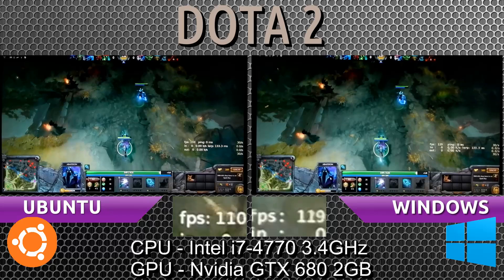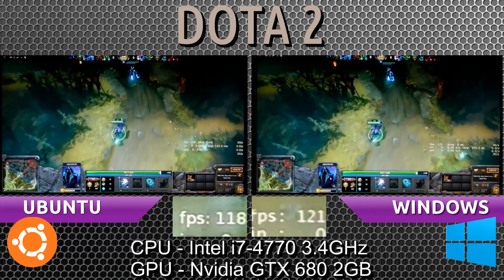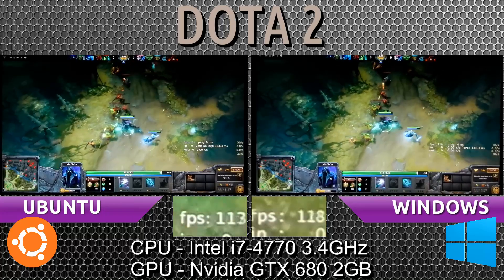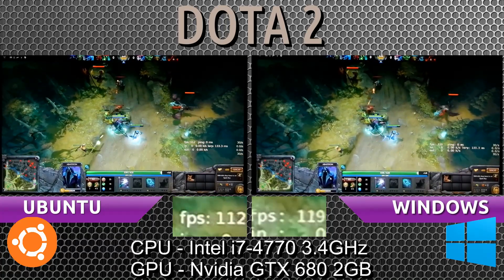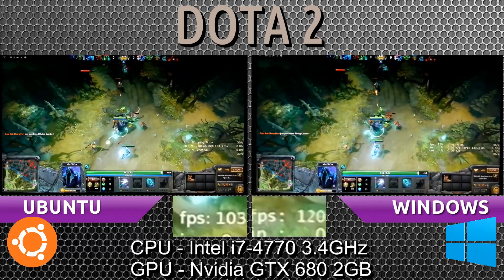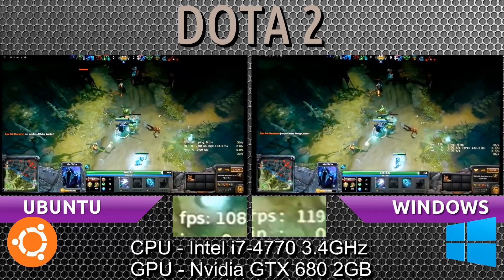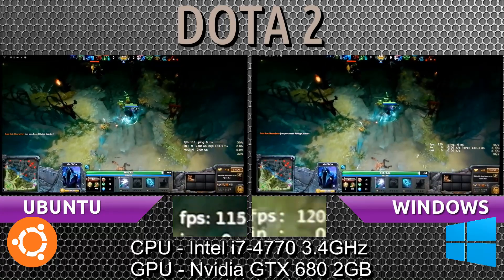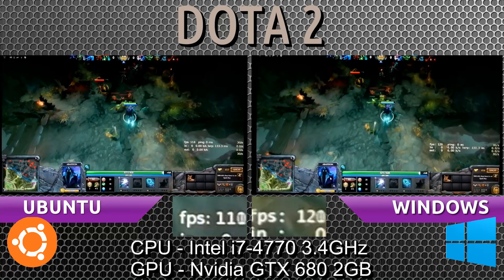Still 120 on both. Ubuntu is dropping for a moment there. It could very likely be the particle effects of the heroes themselves that's causing the frames to drop. Both are dropping, but Ubuntu is dropping by 10 frames more. Not as bad as I was expecting, but since it's a competitive game, it's supposed to be as close as possible for both systems — you don't want to be disadvantaged.